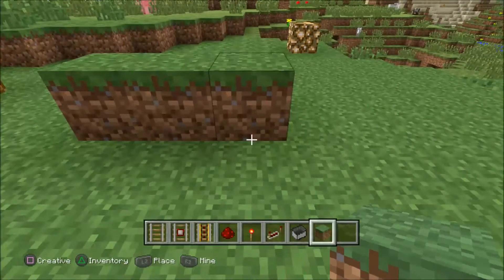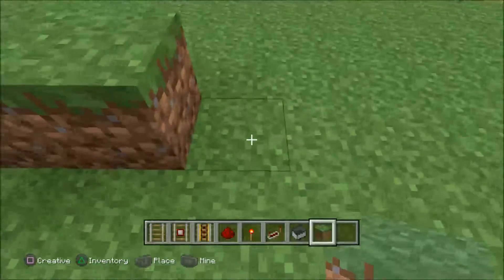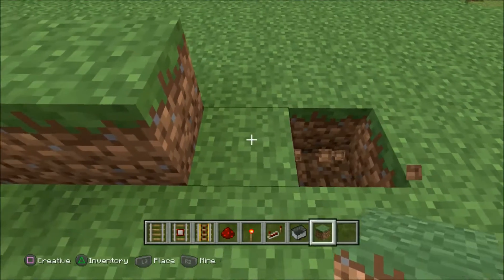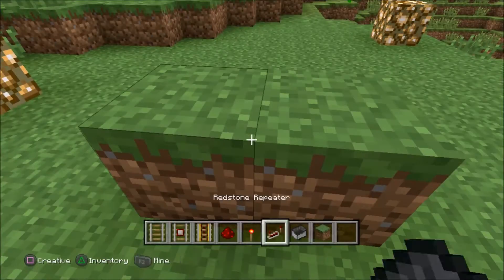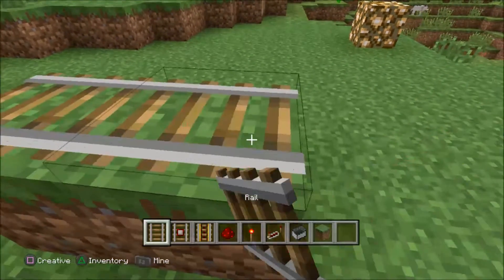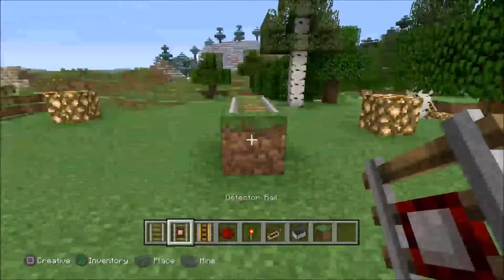First things first, you want to have your stopping part — like the station — on an incline. I like to put a couple of blocks like that. You can even have the other part go underground and dig a hole and put it under there. Whatever you'd like — first put regular track on top.